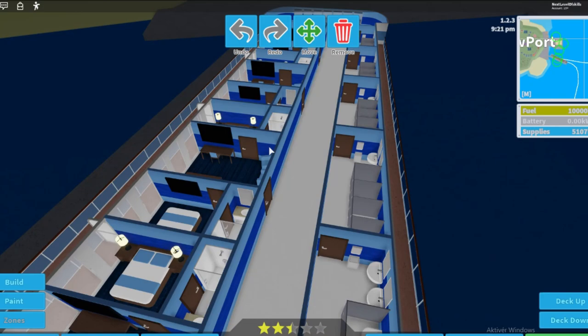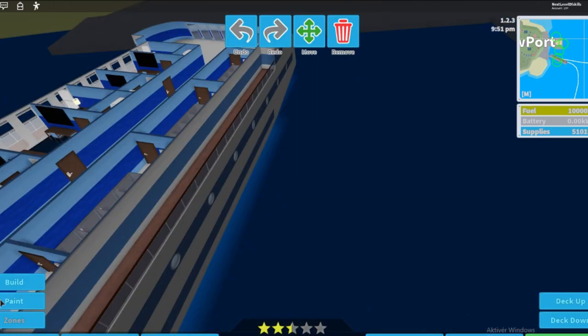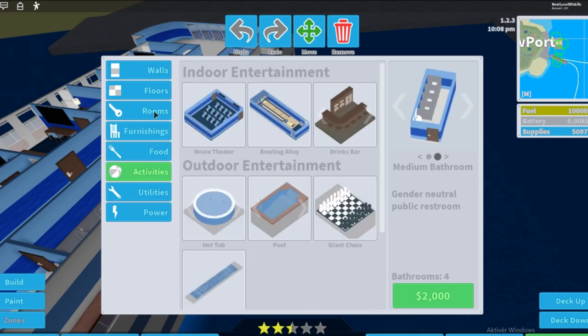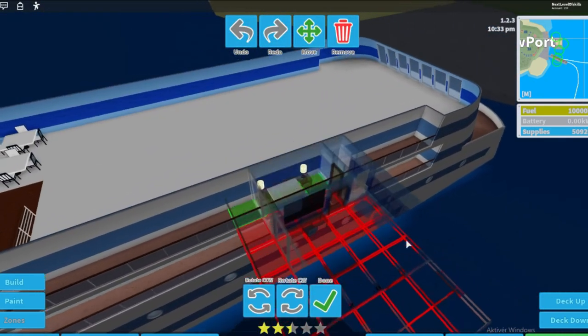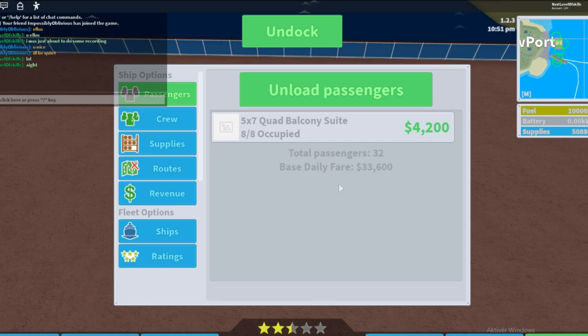Moving on to crowdedness — we already have five stars there, but crowdedness depends on the number of passengers relative to ship size. Each ship has a passenger limit before crowdedness starts to drop. So let's figure out where that limit is for the Albatross.